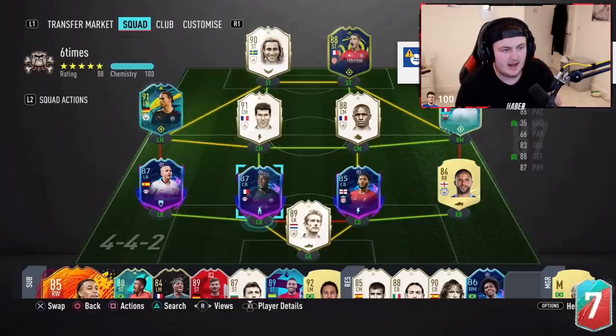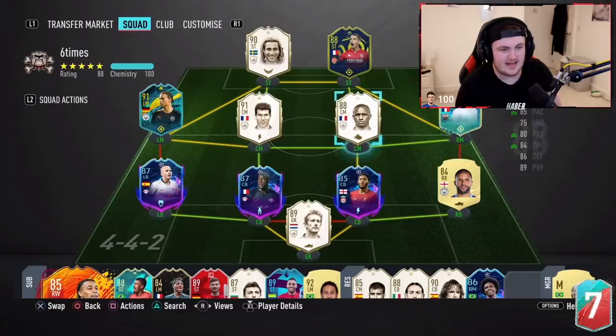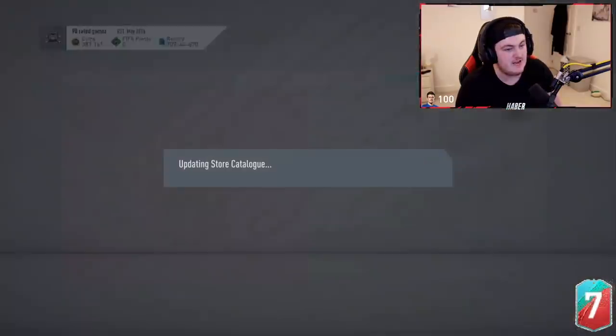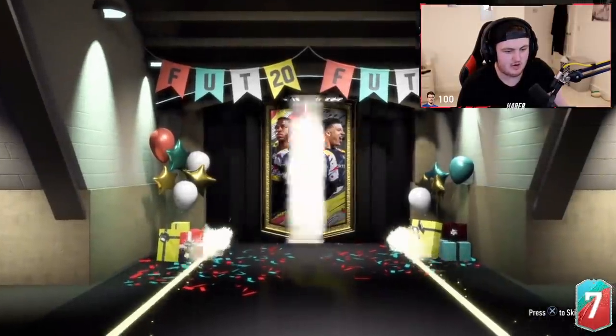Alright, now it's time for Thomas' pack. Pretty nice team — he's actually using Bibiani. I think that SBC was way overpriced, but we did get him Vieira out of a mid-icon pack. We could continue with the French luck and get him a good French Foot Birthday player. We want a French Foot Birthday player — maybe even Ben Yedder, but he's already got the 88 Ben Yedder. We want a French Foot Birthday player to play striker alongside Ben Yedder.